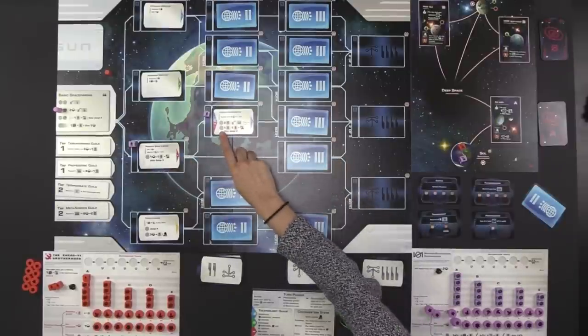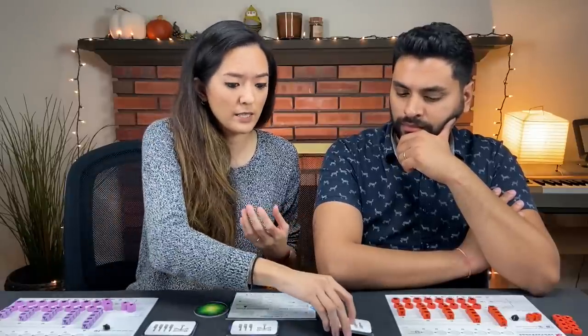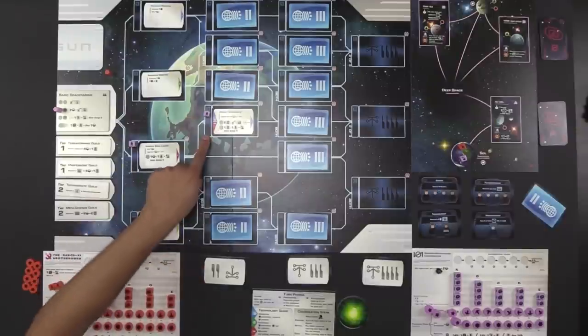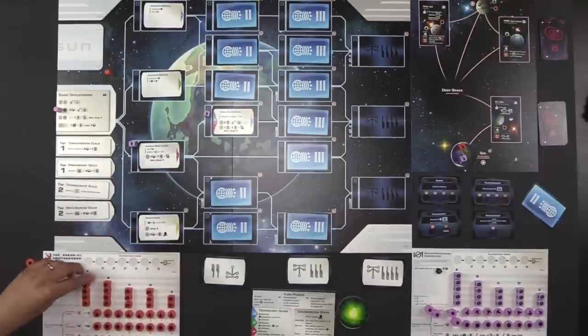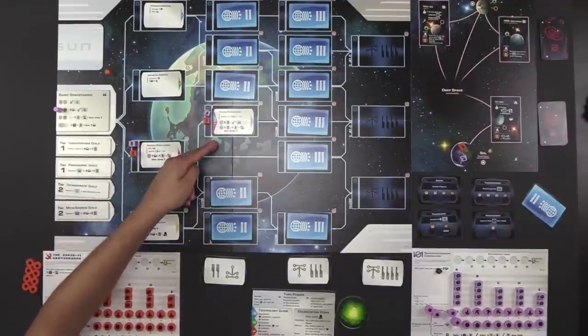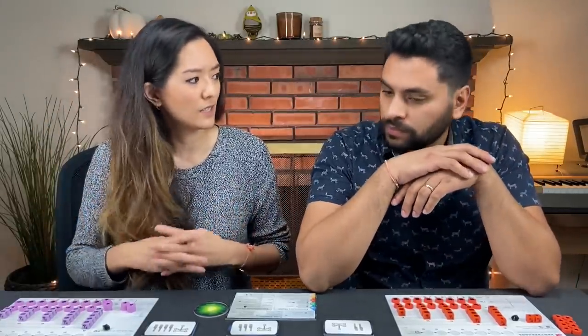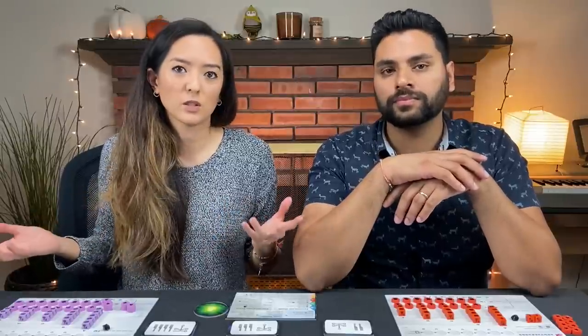This deck does not get shuffled, so you're continuously going through it without much risk of seeing something you've already seen. Even though Monique technically unlocked this technology, that does not mean I can now utilize these spaces. I must go through the same procedure of researching the same technology to have access to those spots. The benefit of going there first is you got to choose which technology goes there. You decide on the fly what the rest of the game is going to look like. Every time you play, it'll have a different combination of technologies — different tools at your disposal.